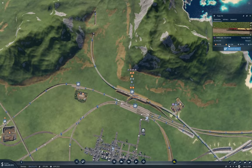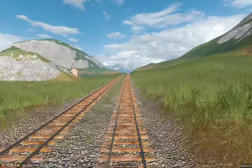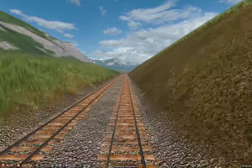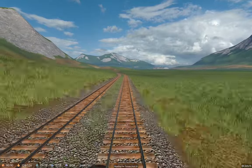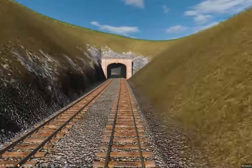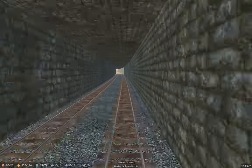So this here — oh, we were in a tunnel. We're heading for Tempe. We've got grain and iron on board, plus some crude and some oil.